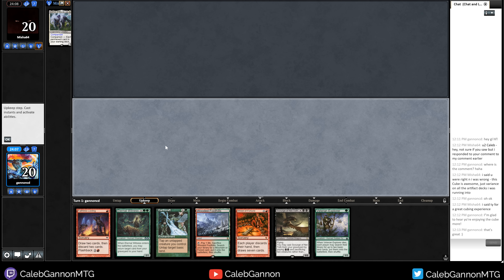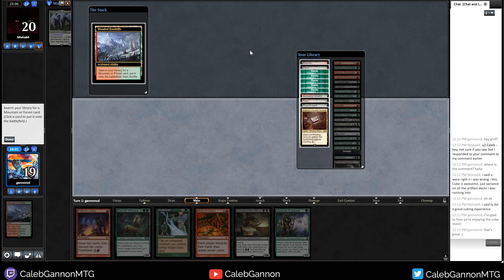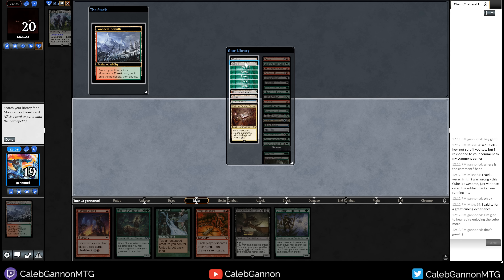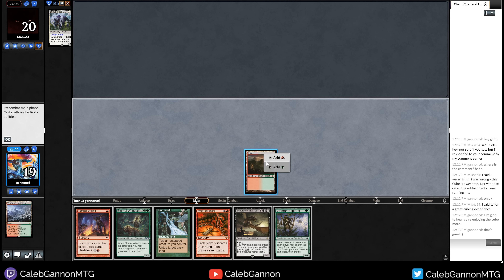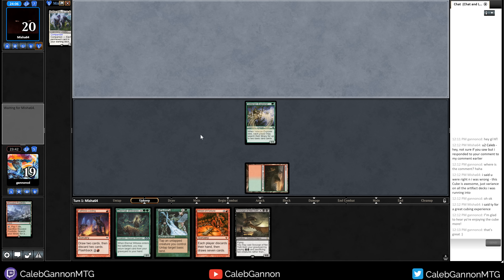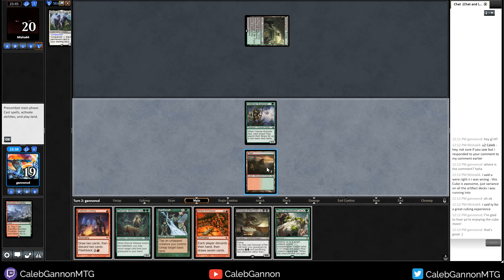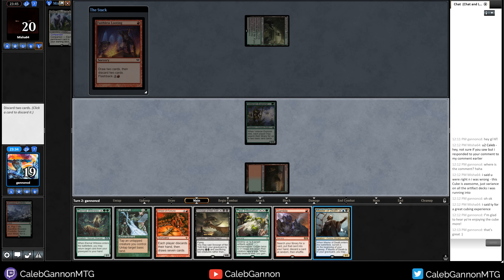I'm going to keep this hand — I have Faithless Looting and Earthcraft seems good. Veteran Explorer is really nice in this hand — I can get Swamps for Scourge. Wooded Foothills. I have to get Bayou. Actually, Taiga. Let's do this. They can kill my Veteran Explorer if they want to, but if I draw a land I can Earthcraft into Faithless Looting and this deck could do with some more lands. They don't do anything. Land off the top. Pest Infestation — Faithless Looting. Discard Master of Death and Scourge of Neltoth. Hit them for one.